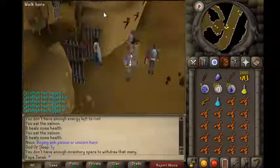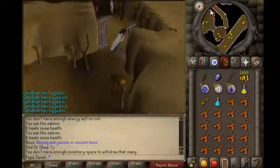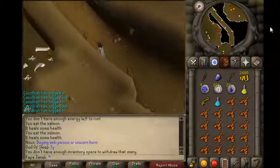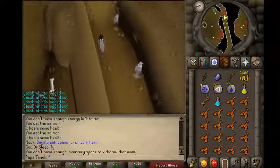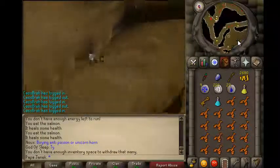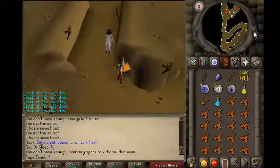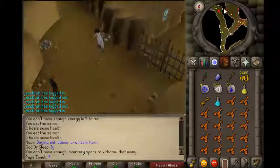The blue dragons are level 100-something — I'm not sure exactly — as you can see they're right here. There's an agility shortcut, but that's only if you have 70 agility, so you can jump over and actually get to them. The baby blue dragons are level 48, so since I got assigned to kill blue dragons I'm going to be killing the baby ones to make things go faster.